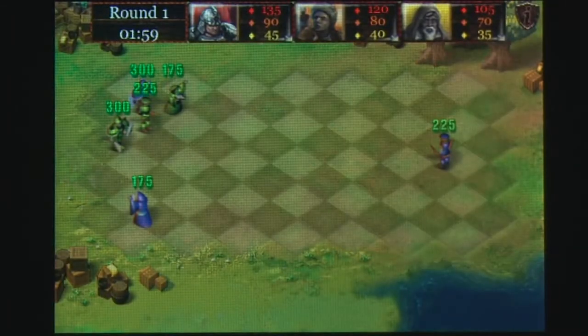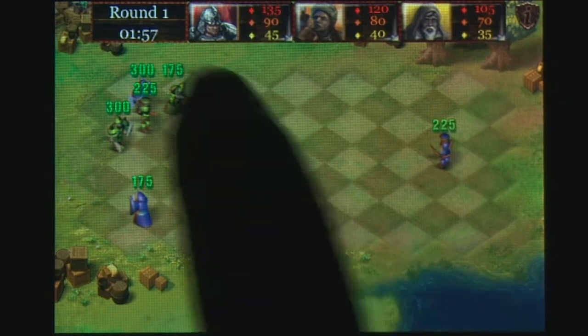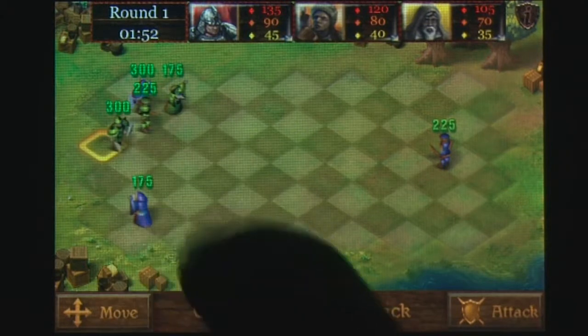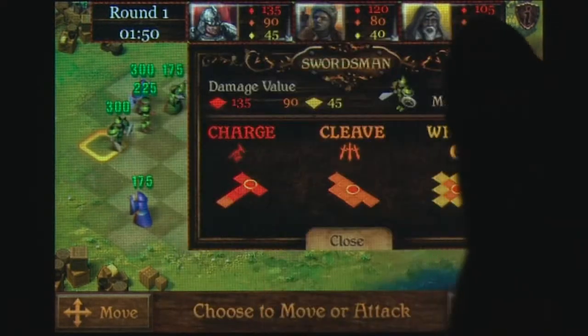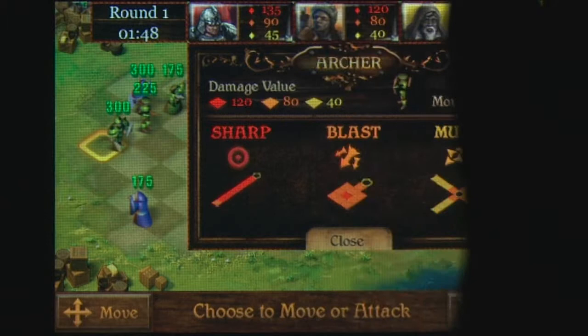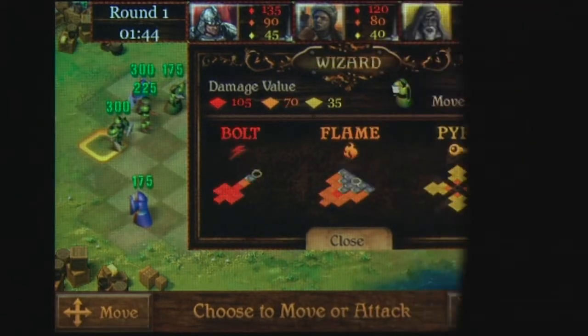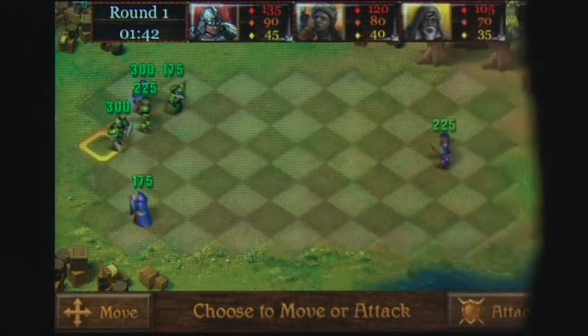Players take control using the iPhone's touchscreen interface and issue commands by tapping the appropriate on-screen buttons. One of the main elements to the gameplay is making commands in anticipation of your opponent's move. You'll need to plan your opponent's next move in order to maximize damage from one of your three varied attacks.